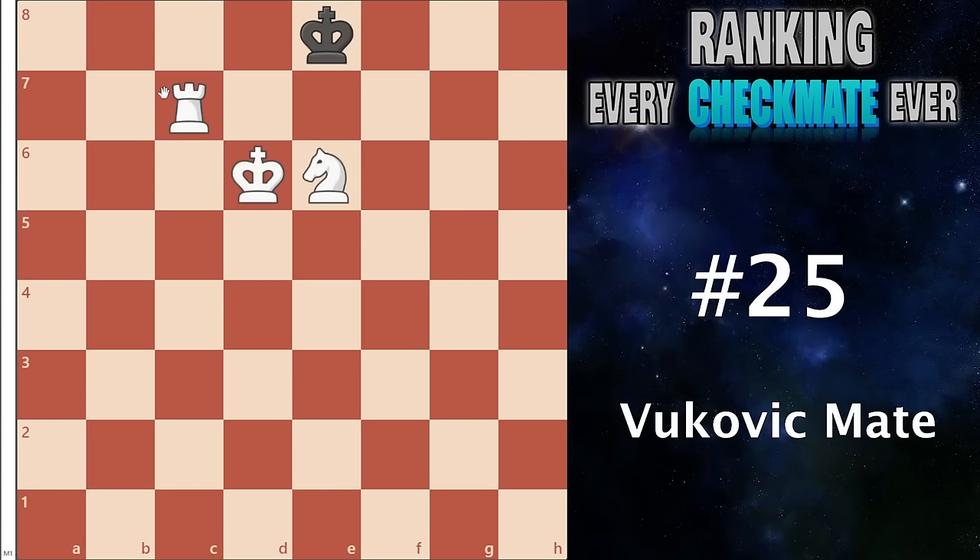At number 25 I have the Vukovic mate. This is when you have a king trapped on the back row, a rook on the seventh, and a knight — and with this you can play a move like rook to e7 check. Your pieces all work together very well: the knight controls key squares, the rook checks the king, and the rook is protected either by your own king or potentially a pawn or bishop. It won't come up too often, but if you ever have a rook on the seventh this is very likely to occur — it can be anywhere on the entire back rank, so it's better than the corner-specific ones.